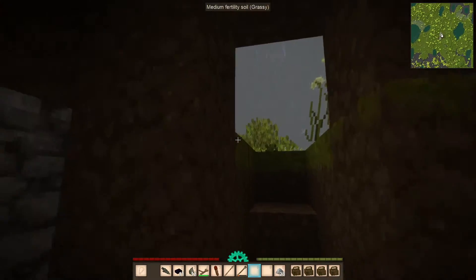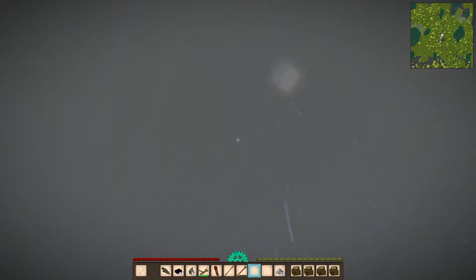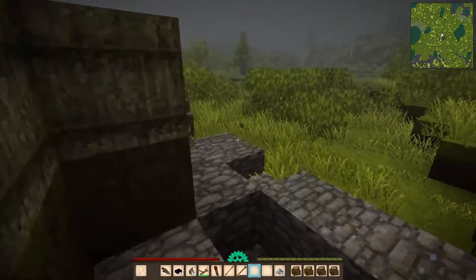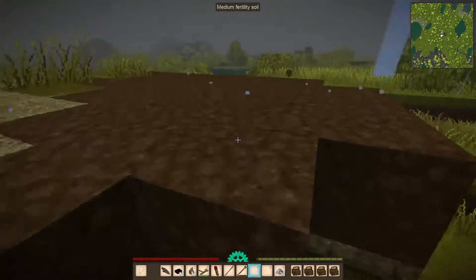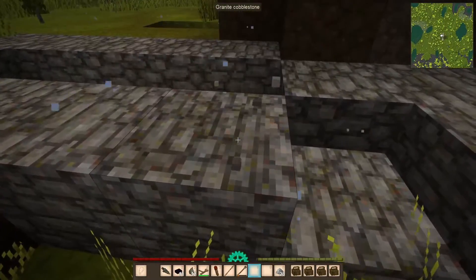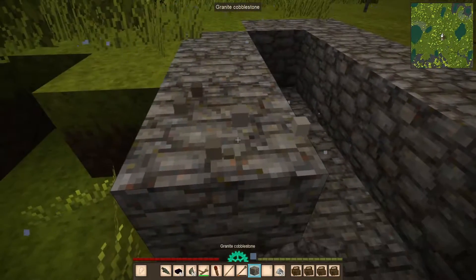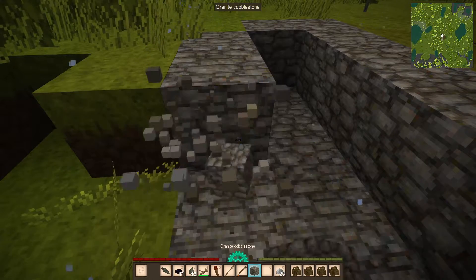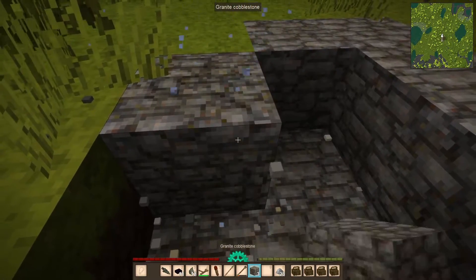We're back. It's still raining, but I turned the rain down, so hopefully it's not quite as overwhelming. We've got our little house set up. I've learned something since the last time I played — you can punch cobblestone free. I wish I had known that in episode one; our house would look quite a bit different.